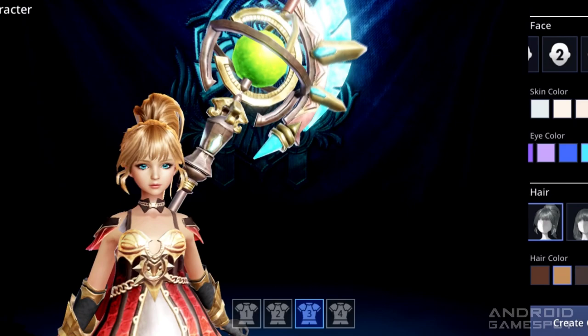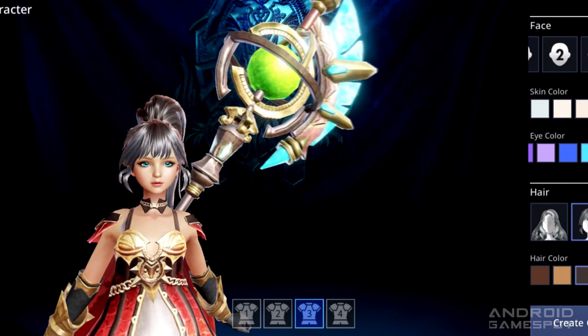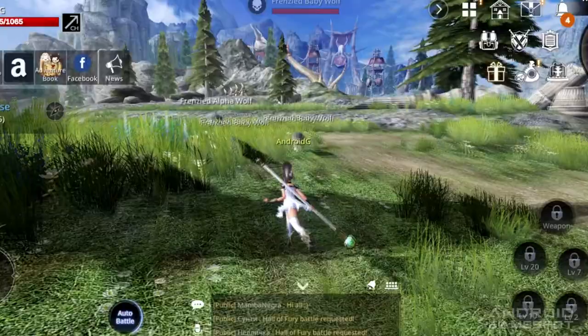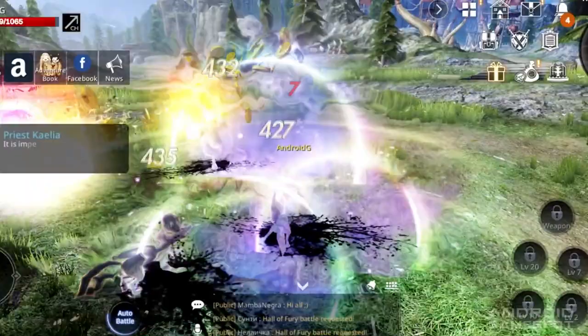Classes are sadly gender locked here. The customization is light compared to other games on this list — you have a few face and hair options, along with the option to pick your skin and eye color and 4 options of hair color, and that's pretty much it. And off you go on your adventures, taking on quests and slashing through waves of enemies.